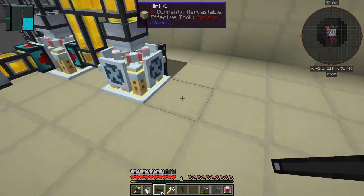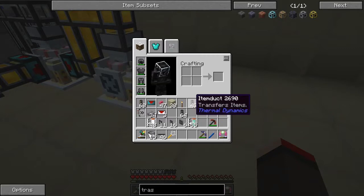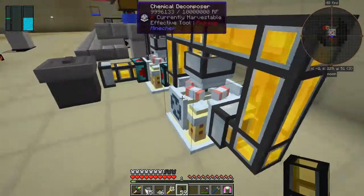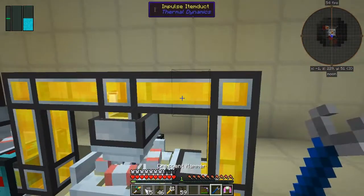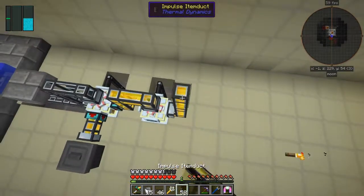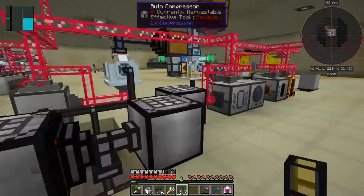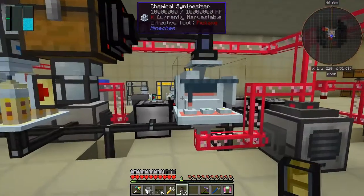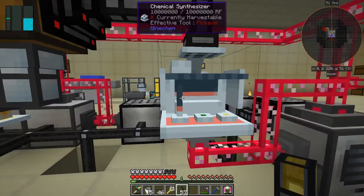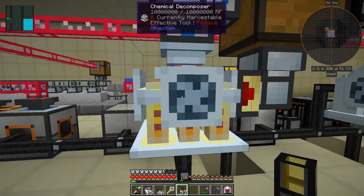With the synthesizer, the input goes in the top. Let's put down the pipes down here, the impulse item duct — because we need it to come out the bottom, which is always a slight problem. Let me break that, and now we need a synthesizer. Here's a synthesizer. Actually, I probably need to decompose the silicon dioxide first — oh yes, that's correct.